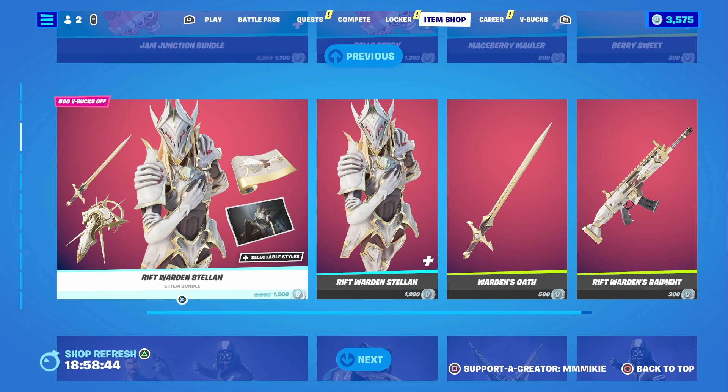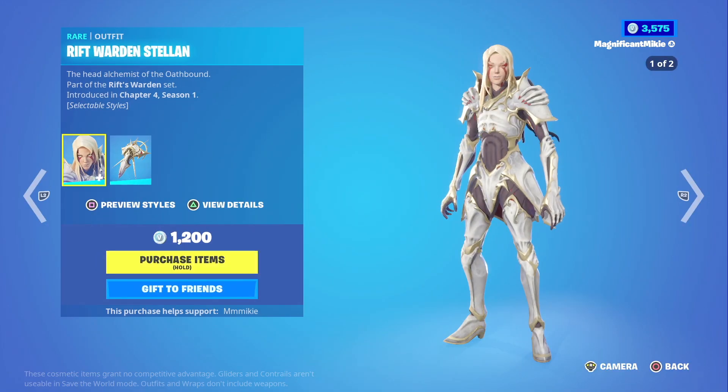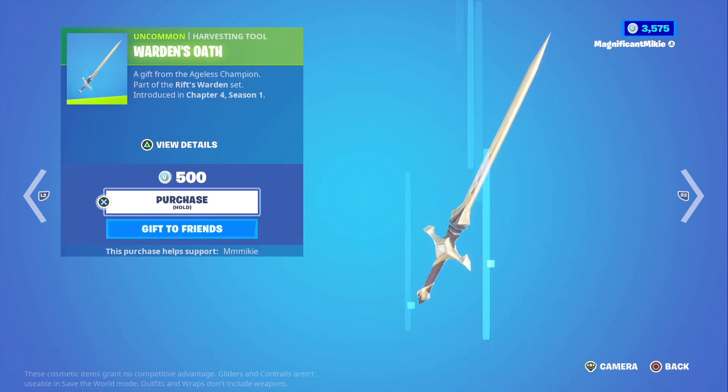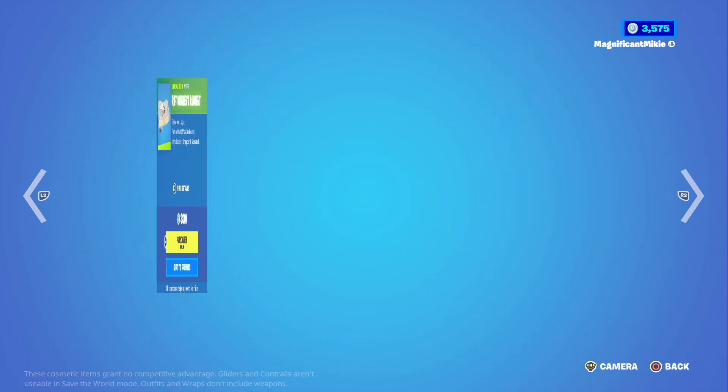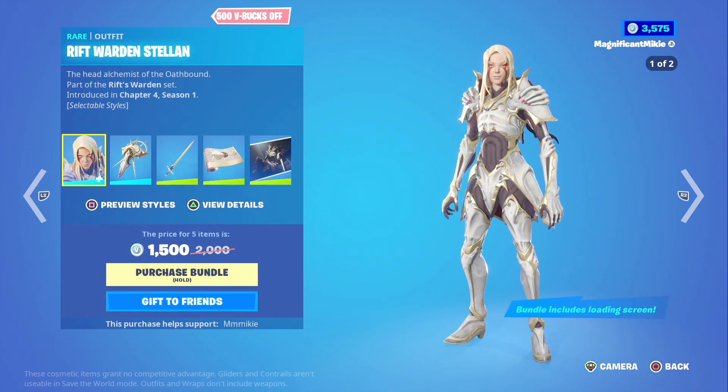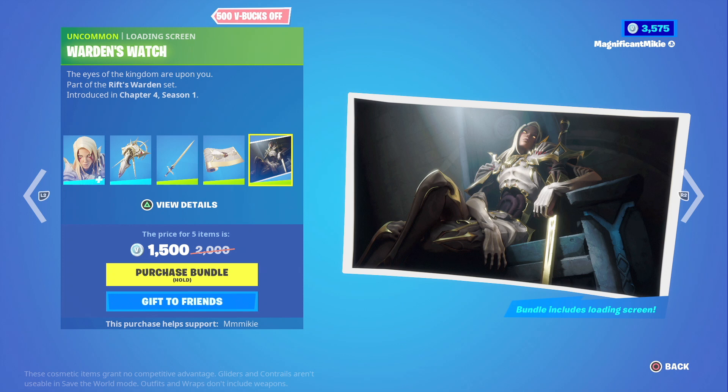The Rift Warden Stellan Outfit with the Warden Star Backbling itself is $1,200. Warden's Oath Harvesting Tool is $500. Rift Warden's Raiment Wrap is $300. Or you get all of that together, plus the Warden's Watch Loading Screen, for a total of $1,500, which is $500 off the total.